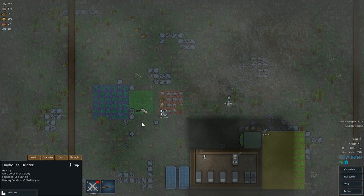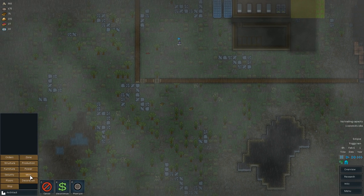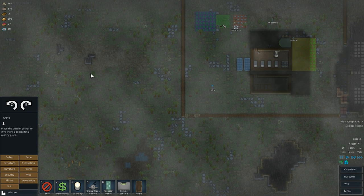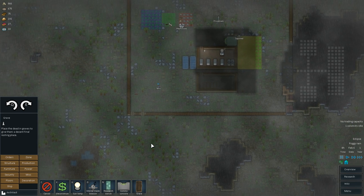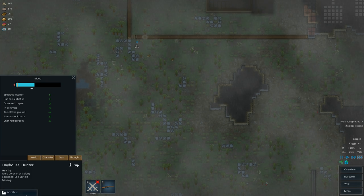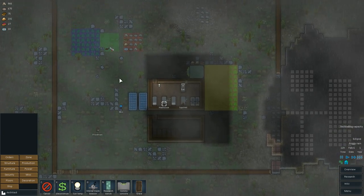We need a grave, don't we. Are people going to be upset? Observed corpse — yeah, of course they are. So we're going to need to build a grave. We might want to do like a grave outside here. We want to plop graves down — we could do one over here. I don't want them to have to run far, but we got to get some graves out here. Just a couple graves, we don't need many, we just need a few.